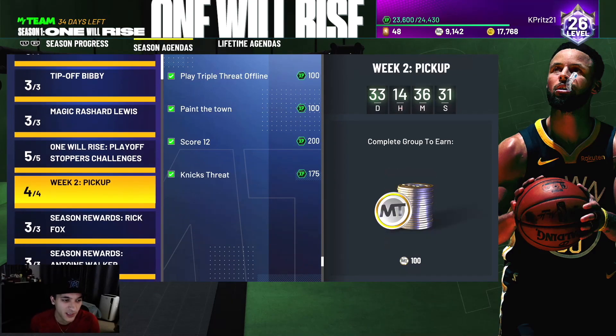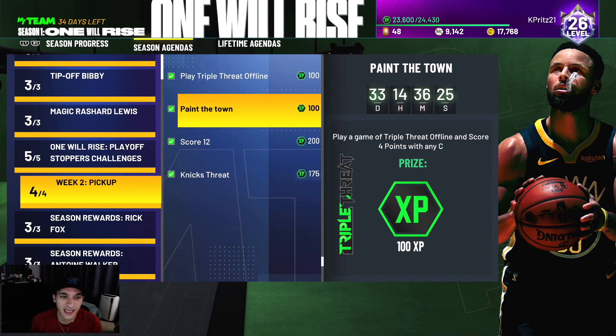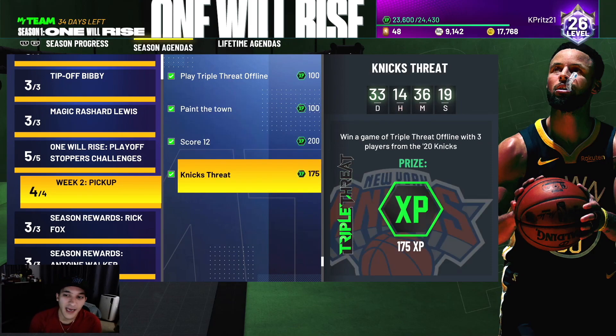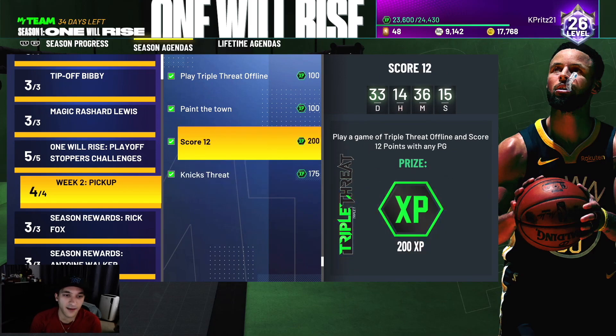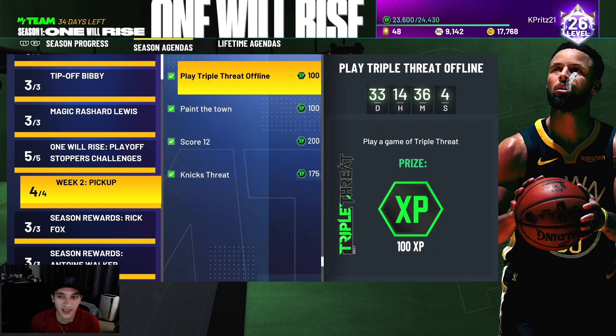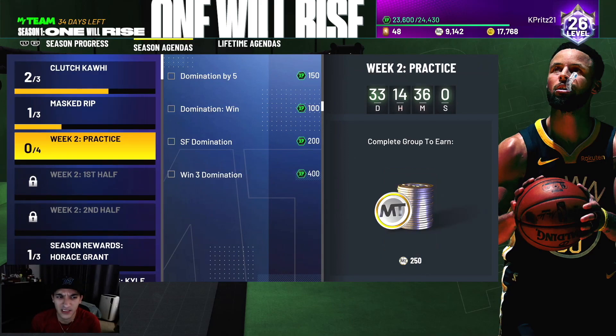There's also week two stuff. The first set is pretty easy: play a triple threat offline game, score four points with a center, score 12 with a point guard, and use three Knicks players. I used Frank Ntilikina and Robinson from the Knicks plus another Knicks player and did all of it in one game. Pretty easy.